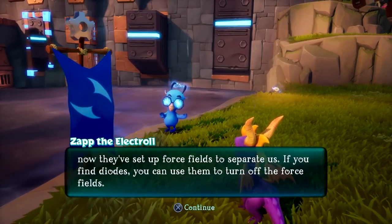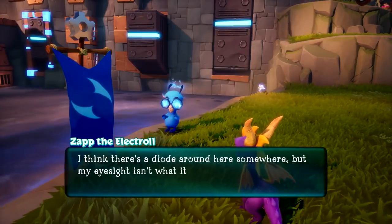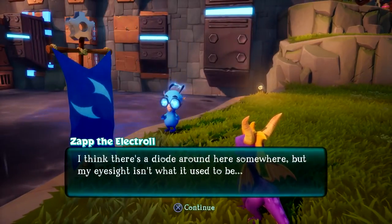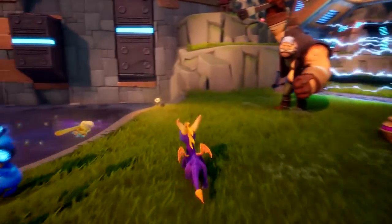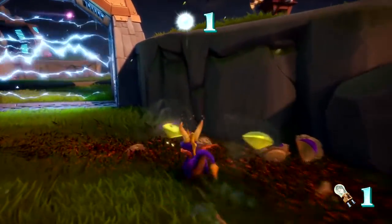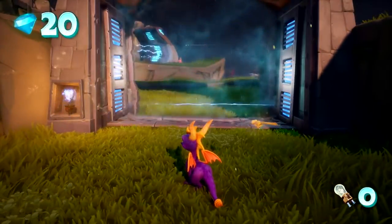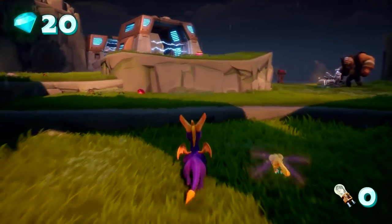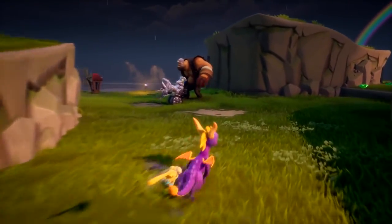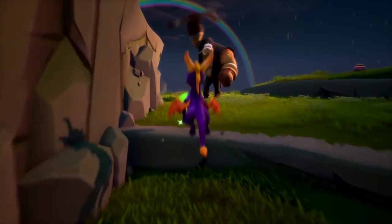Now this is part of the homeworld Summer Forest. Hurricos is constantly being hit by giant thunderstorms, which works out well for the Electrols who inhabit it. These guys use the electricity to power the small machine soldiers that they build. Unfortunately, the Electrols are constantly being harassed by large, muscular brutes called the Gear Grinders, who love sabotaging the machines in Hurricos to cause trouble for the Electrols and Spyro.